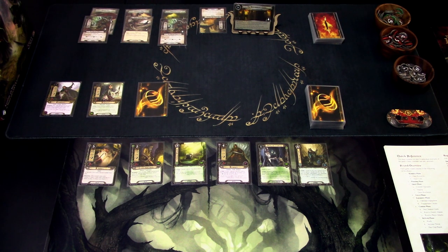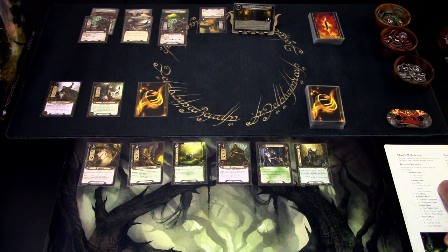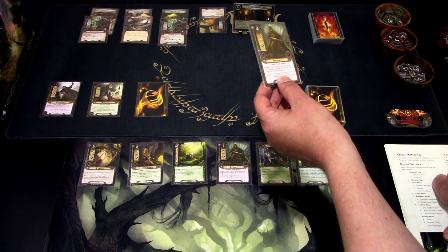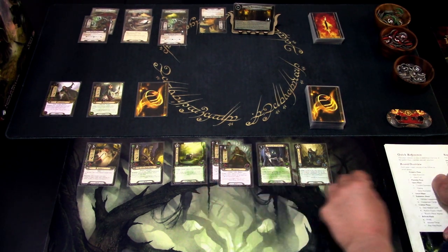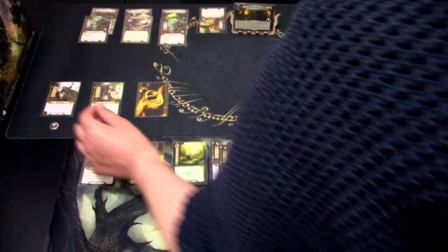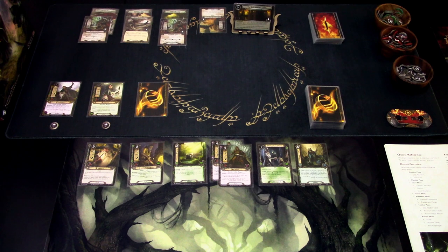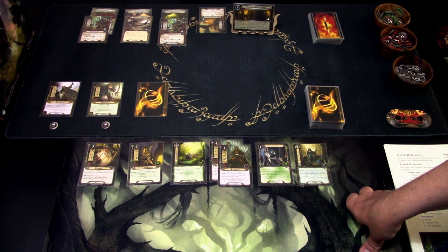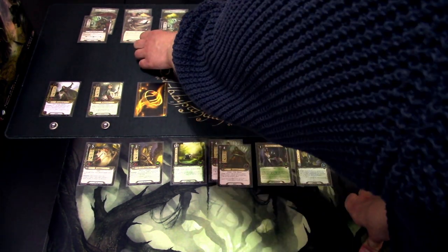Immediately we are getting those two orcs on top of us and that location. We start with the resource phase, draw a card — another Faramir — and we gain resources, but only from the non-captured heroes. There is not much to do; we don't have many resources and I think I'm saving up for the ally on the lore hero. We are basically getting these enemies engaged already. So thinking we need to ignore the Great Forest Web, quest first, and just try to defend and kill off these enemies as fast as possible to have any chance. We skip the planning phase and go to quest phase.